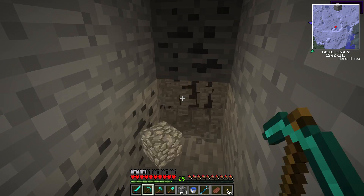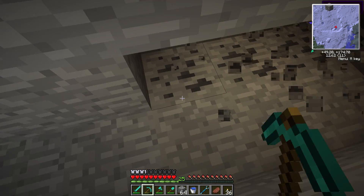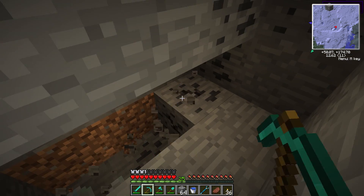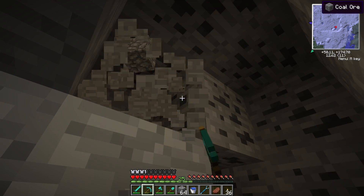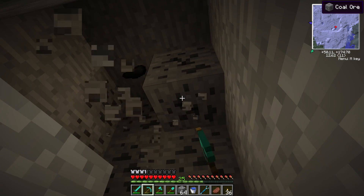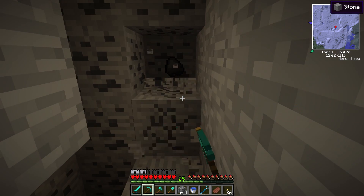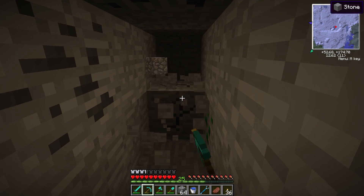I actually really dislike the NEI display because it clips over the minimap so badly — it's really hard to know what you're looking at sometimes. In the middle there's nothing in the middle ever, so that's a much better place for it I feel like. I could probably change it in the config options, but I might as well get used to it because when I update the pack it'll be overridden again.